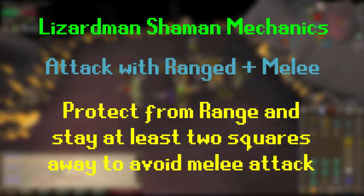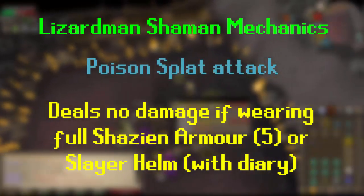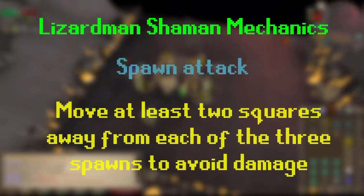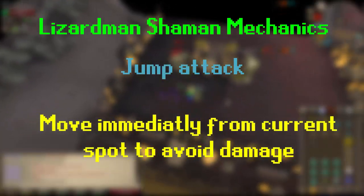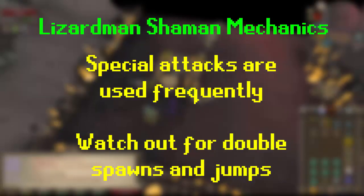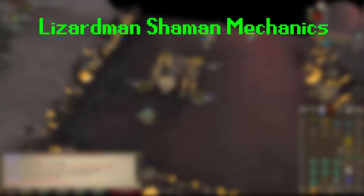Shamans have quite a few mechanics, so I'll run through them now. They attack with ranged and melee — they'll melee you if you're in close range, so put on Protect from Ranged and stay well away. The poison spell attack deals no damage if you're wearing Shayzien Armour or a Slayer Helm with the diary. The spawn attack requires you to move at least two squares away from each of the three spawns that come up. The jump attack is where they'll jump and land exactly on top of you if you don't move from your current spot. In the cannon area it is multi-combat and you can get stacked out very quickly if you're not careful, although if you stick to the method I show you and stay close to the area, you should be absolutely fine.